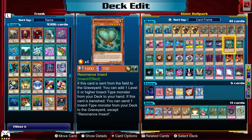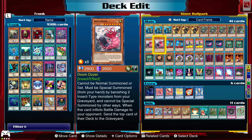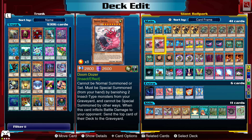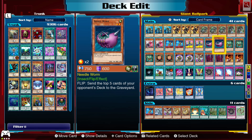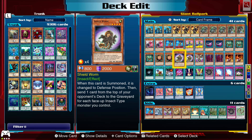Gokipole at two, two Needle Worms — again great for Mystic Mine. Renaissance Insect — I usually use that to get either a Kaiju if I already have Doom Dozer in hand, or grab Doom Dozer if you already have a Kaiju. Or you could grab that boss sea monster, Shiny Black Armor Master or whatever — two Renaissance Insects.